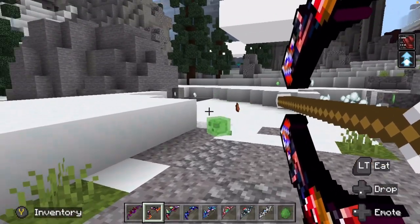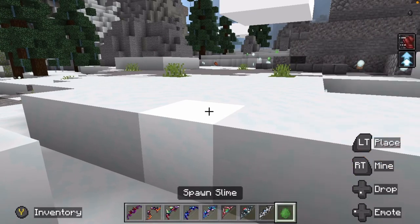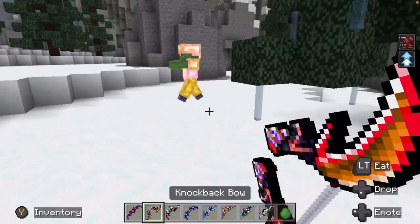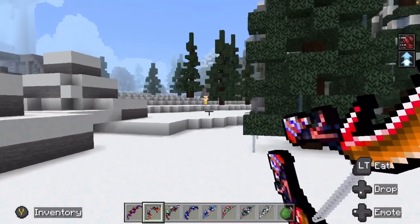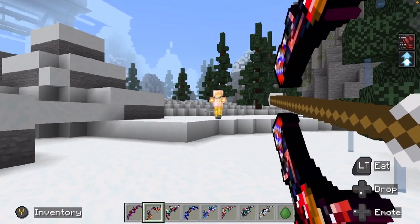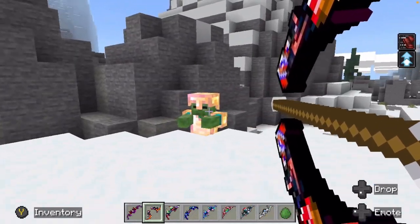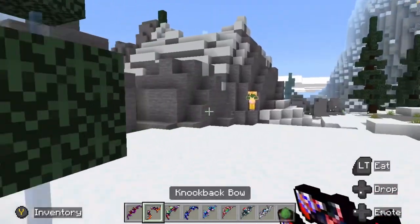Now we have the knockback bow. Let's see what it does. I'm not sure if that was more deadly for the slime or for me, considering it threw me back a bunch of feet. Knockback bow — maybe if you're crouched it's better? This one just seems like an accident waiting to happen. Don't use this one when you're around a ravine. You'll be sad.